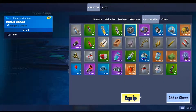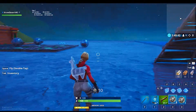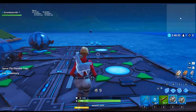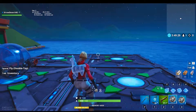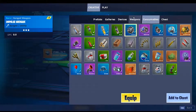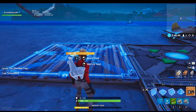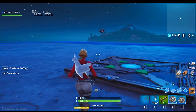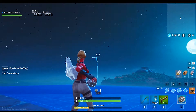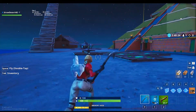We also got a new change to impulse grenades. They received a 344 percent buff to the distance they send vehicles. Let's test it out — there goes the Drift Board, see you later. Baller, goodbye — you're heading out of here. And with the Quad Crasher too, you can see there's definitely been a drastic change in how far impulse grenades launch vehicles. These things are very powerful now.